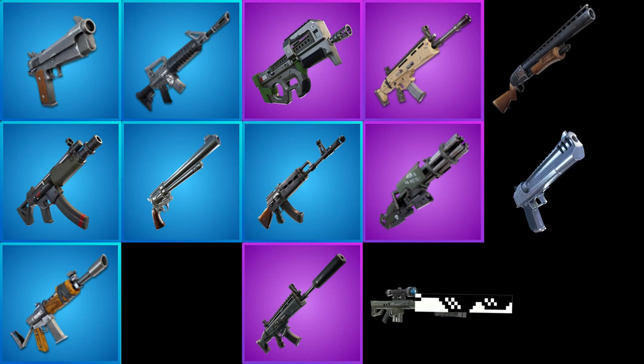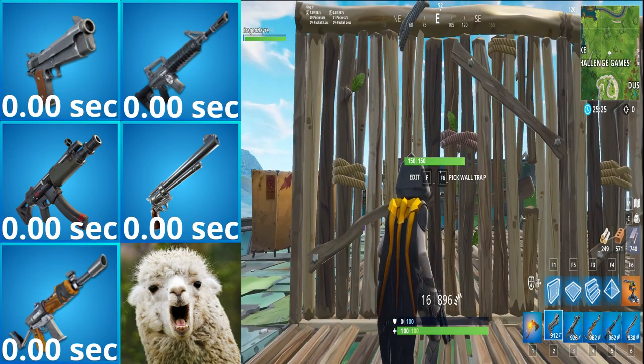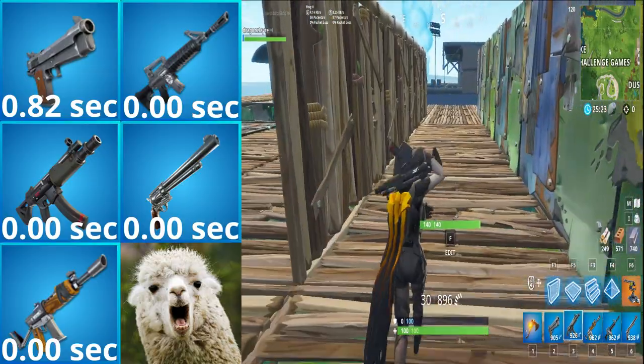Yeah, it's crazy — look up the hand cannon too. Shotguns, on the other hand, deliver much lower structure damage than player damage, so don't ever use shotguns to break structures. I also covered this in a different video, linked here. However, the guns we are testing today have only one damage type, meaning player damage and structure damage are the same. So this video will give you a good idea of how well these guns perform not only against structures, but also against players.